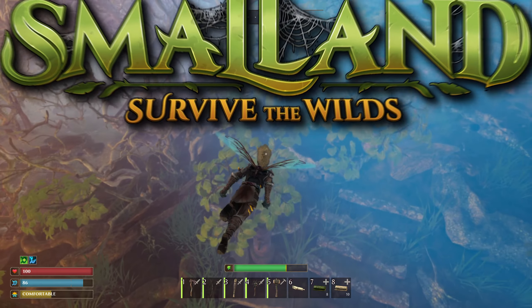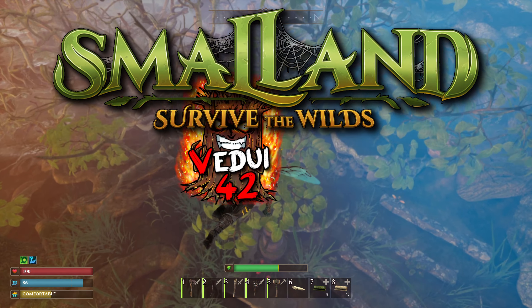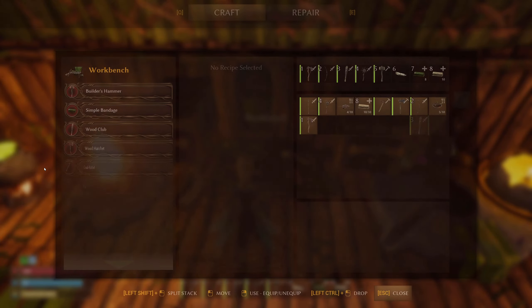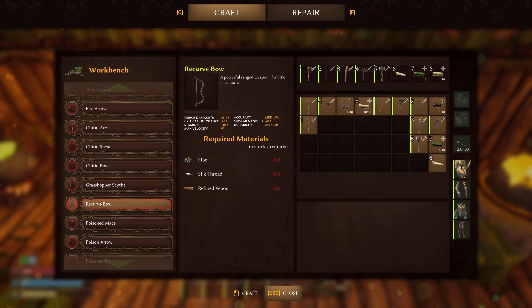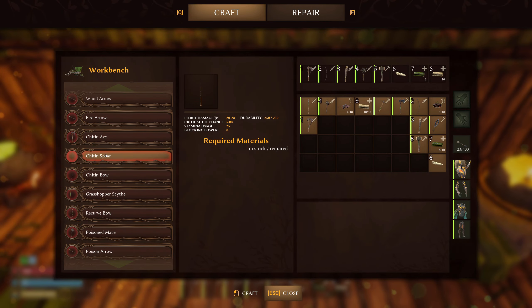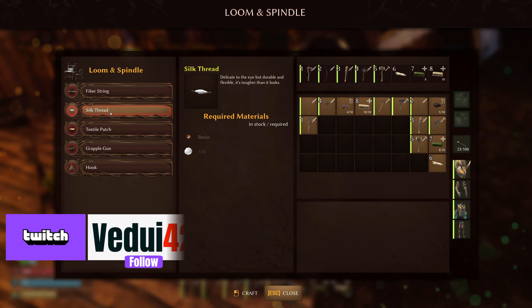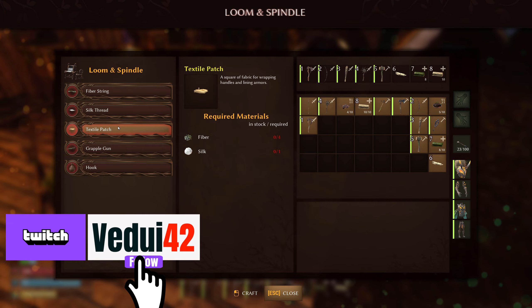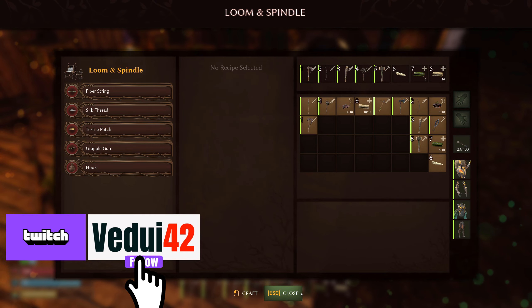Well met. In the game Smallland, silk is a mid-tier resource that becomes increasingly important to collect as you progress, because it's used for everything from bows to chitin tools and weapons. It is spun into silk thread and textile patches in the loom and spindle. This video will cover how to acquire it, where to go, and what preparations to take to increase your survivability while doing so.